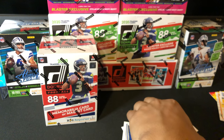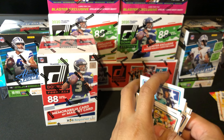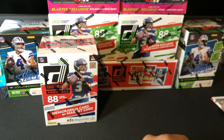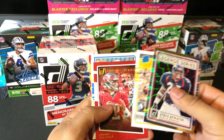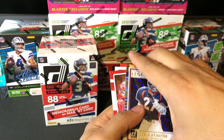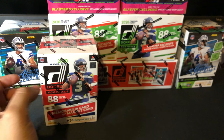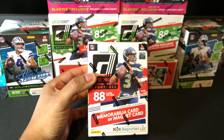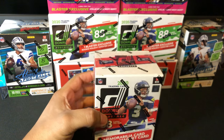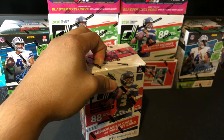So overall in those booster packs, we got some heat there. We have the Justin Jefferson, the Chase Claypool, Tom Brady, and the legend series Steve Atwater. Some nice heat in those little cheap packs — that little value pack retailed for $7 at Target. Alright, well let's move on to the blaster. Blaster retails for $19.99, 88 cards per box, plus one memorabilia or magnet card per box on average.